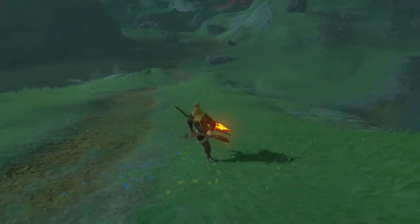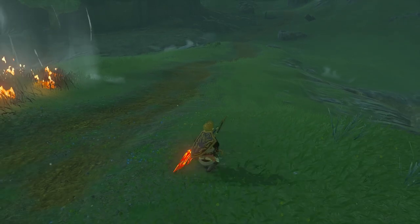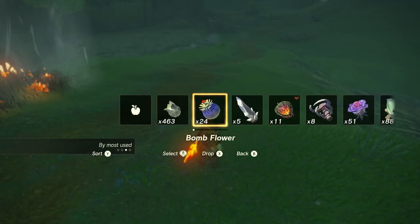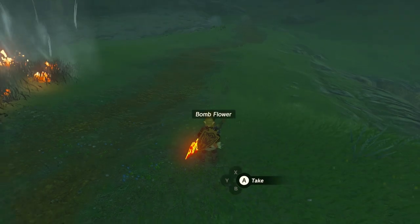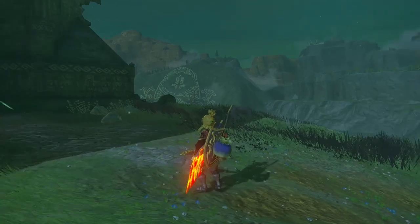To get bomb shields, have a shield equipped that doesn't have a bomb attached, then drop a bomb — a bomb flower works, or the bomb barrels you find at Bokoblin camps work as well. Drop it, pull out Fuse, and attach it to your shield. Now you can do that trick.